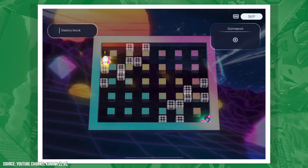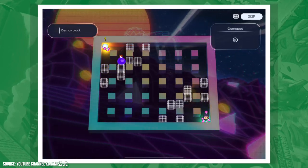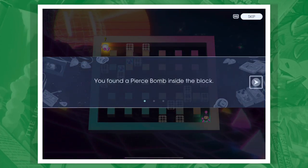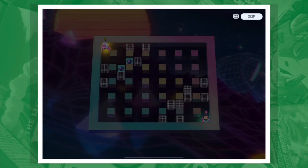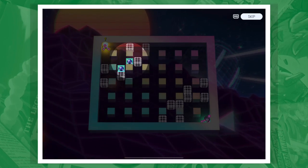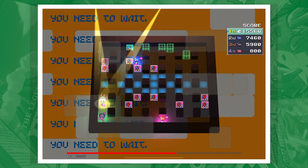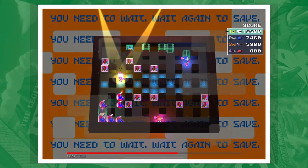Bombs start with limitations. You can only place one, it can only blow up blocks immediately next to it, and it's stuck wherever you've placed it. Power-ups that fall or can otherwise be revealed expand the radius, allow it to penetrate blocks, or allow the player to move it once dropped. Out of the arsenal of upgrades Bombermen have had over the years, Amazing keeps it down to the traditional and iconic ones, not exploring new avenues.